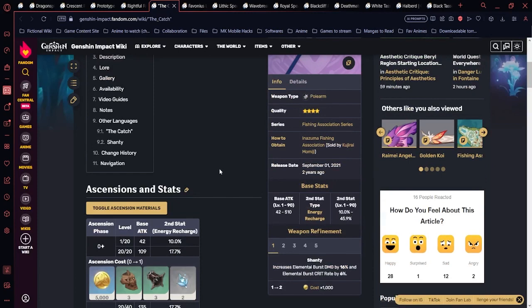The Catch is a four-star polearm obtained through fishing — you need to fish a lot. At R5 it gives 12% burst crit rate and 32% burst damage bonus. The speaker fished enough to get it to R5 and noted that in their build shown in Part 1, Zhongli's burst does up to 40,000 damage even without a Geo goblet, using only 108% crit damage.